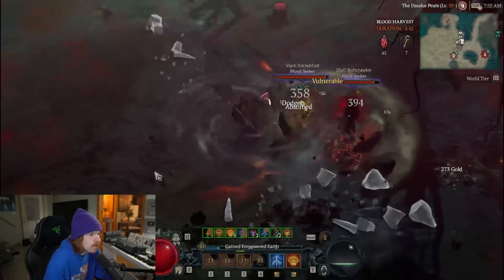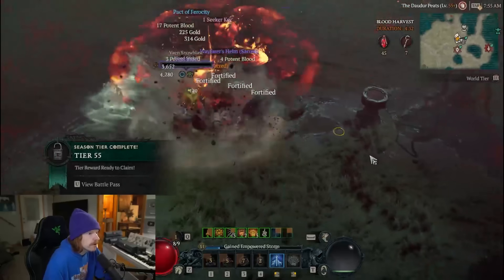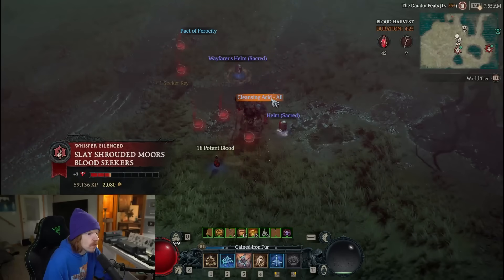I will kill these mobs and they will drop the materials we need for our vampiric powers. You can see that one dropped potent blood, but it also dropped a seeker's key, and we also get pretty good loot from the kills as well.